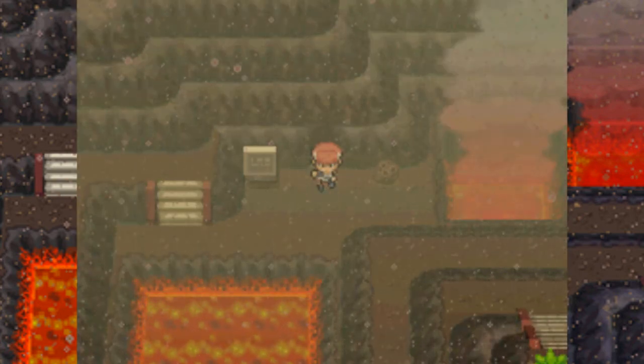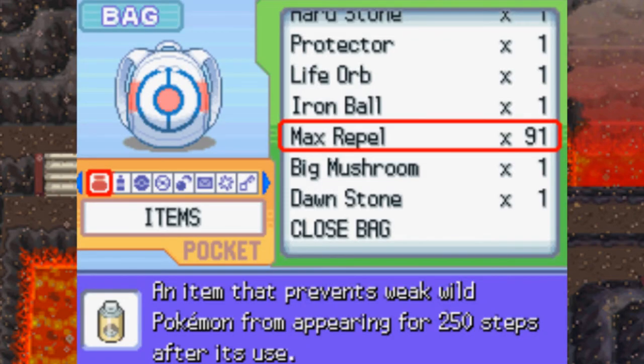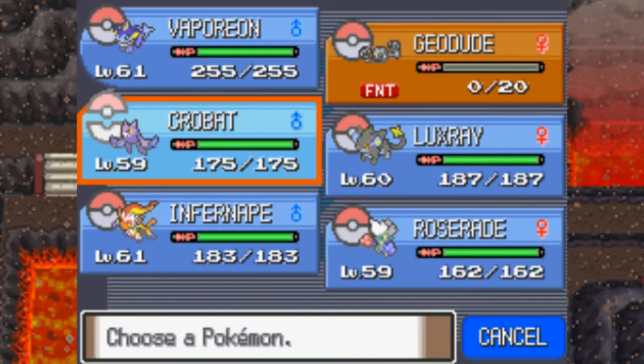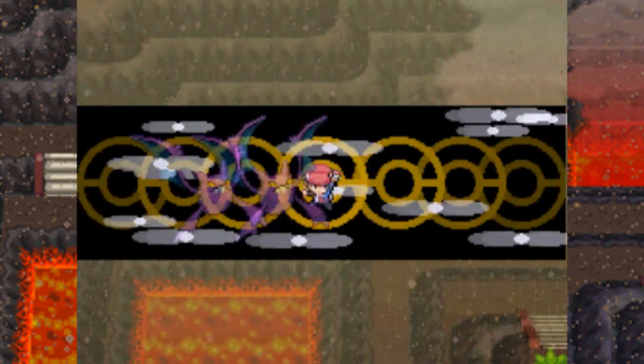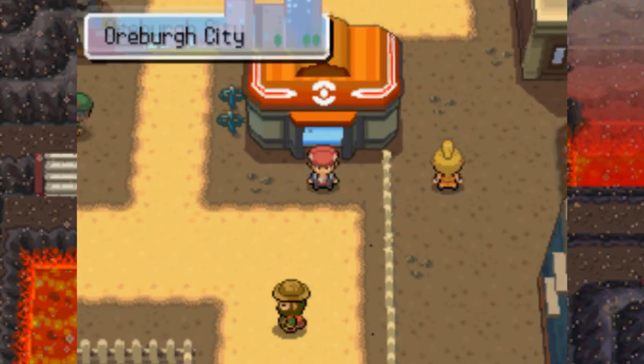All right, now we're outside. I guess we'll cut the episode off there. One thing I want to do before we cut it off — I'm going to fly to Valor Lakefront because now that we've caught Heatran, there are only two more legendary Pokémon that I can catch legitimately, since the other Pokémon have to be caught through events. Next time on Pokémon Platinum, we'll go after Dialga and Palkia. See you guys then.